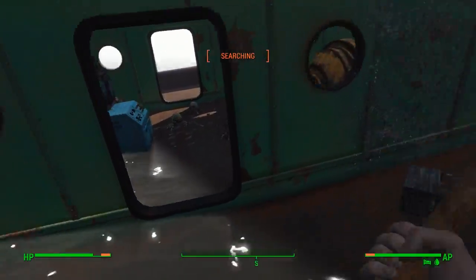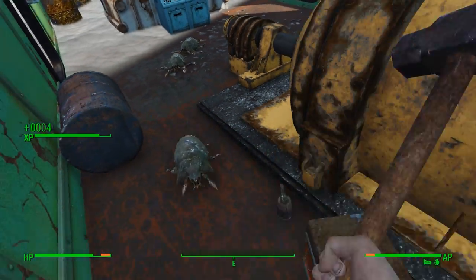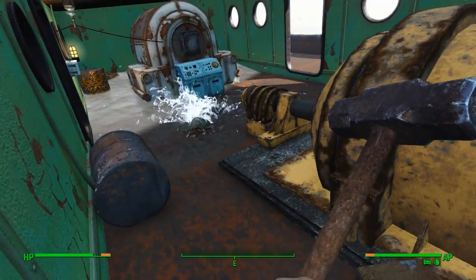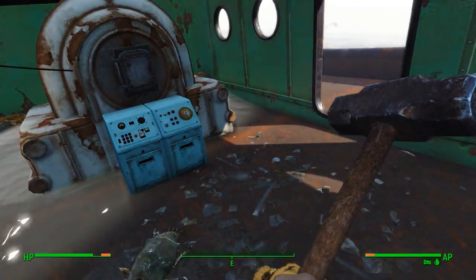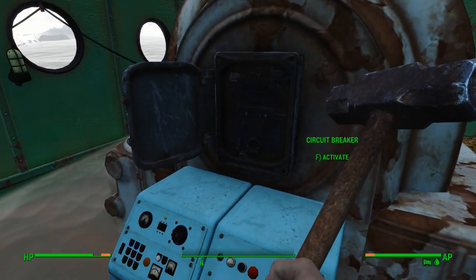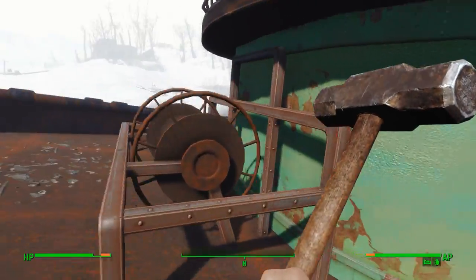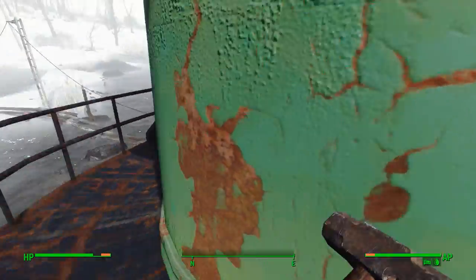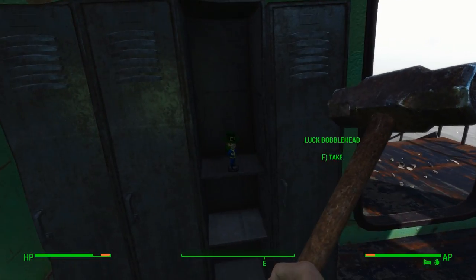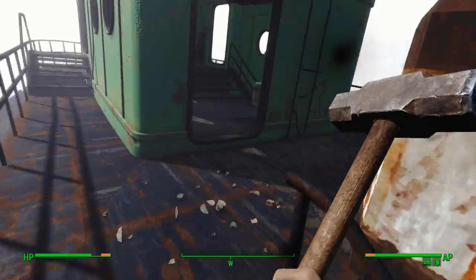Let's see what we got in here besides these mutt crabs. I know how we can take down the yaogwai — or the bears, rather. Let's turn this on. Okay, there's the generator turned on. You guys think what I'm thinking? Oh yeah — oh shit, a Luck bobblehead! Nice. I didn't even know that was here. Probably should have looked at the bonus it gave me.